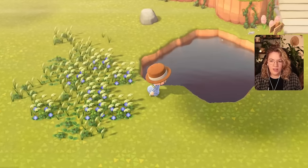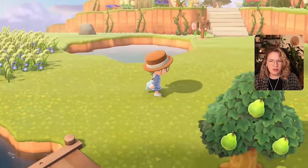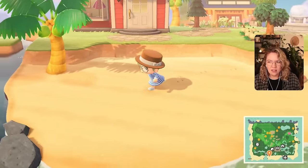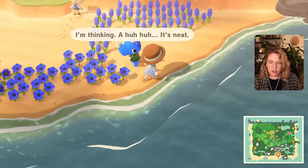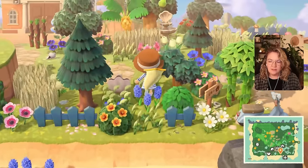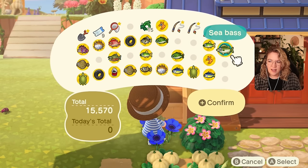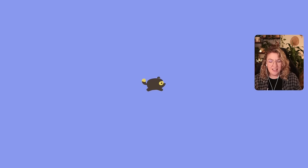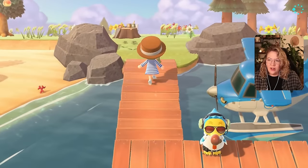Let's check our ponds. Nothing in this pond — I'm not sure we have another that qualifies. We have the one by the Resident Services. I'm not sure if the big lake in the back qualifies as a pond or if that counts as a river. I'm going to briefly check the ocean too. It is probably much better to just fly to a Nook Mile island, but I'll quickly check. I'll use the drop-off box — usually I wouldn't recommend it because you lose a little money, but I just don't want to go inside.